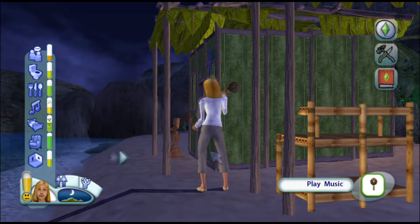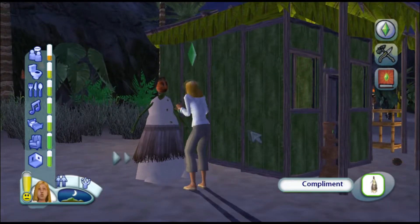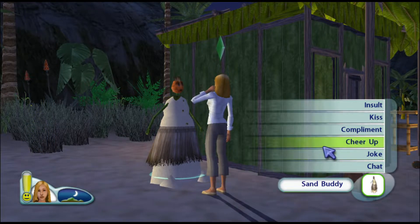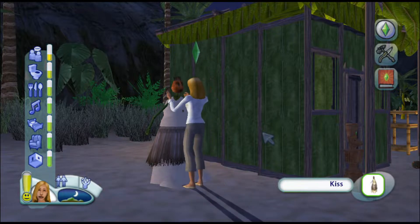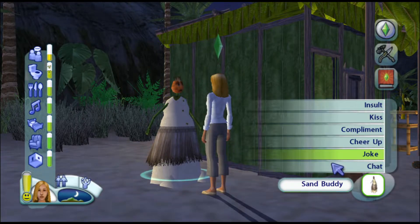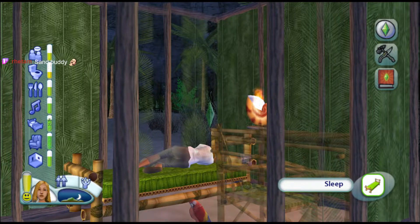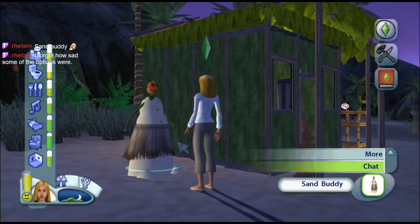I'm just gonna spend the night fixing mood with sleep and then go to the new island. How does a joke go so wrong that you end up crying? Is it that embarrassing? We got ourselves a sand buddy - to fix our social, we give them a big old smooch. It's almost daytime. We can almost leave. We can start packing up our things.